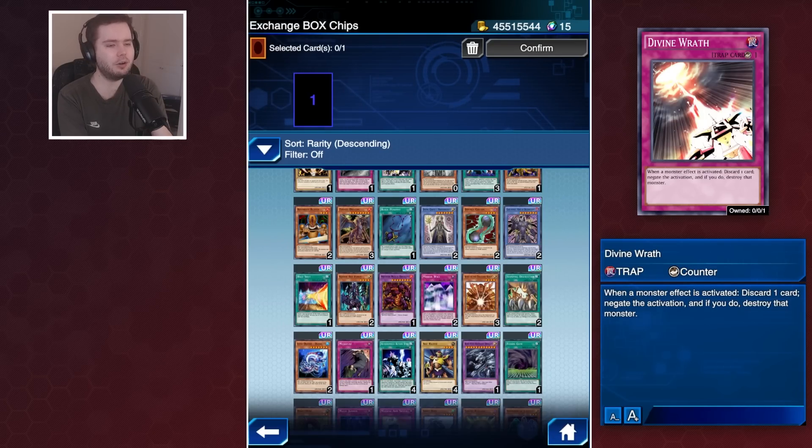I think this is fine if Konami keeps up this level of free-to-play attainability. If every box has a bundle for 750 gems for a guaranteed card from an older box, that's very cool. If events give out a suitable amount - maybe 50 Box Chips per event so every two events becomes one card of your choice - I think that's plenty fair.